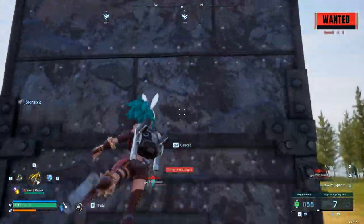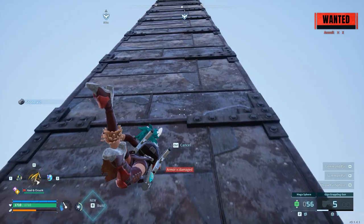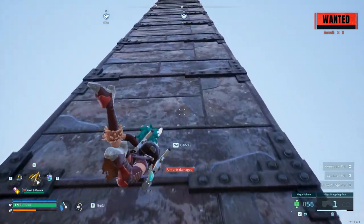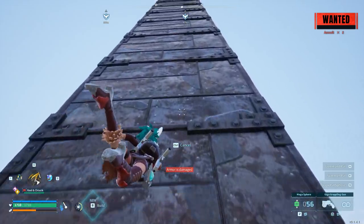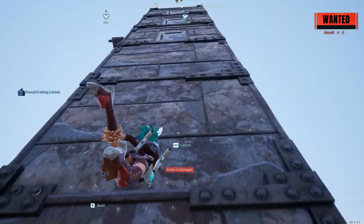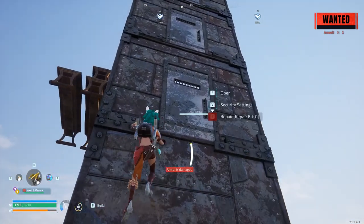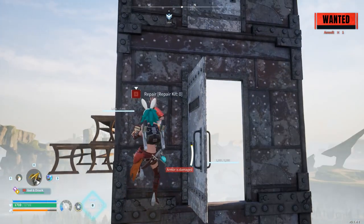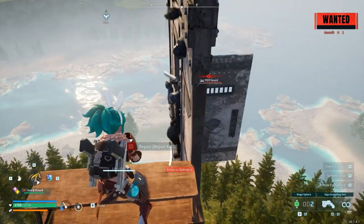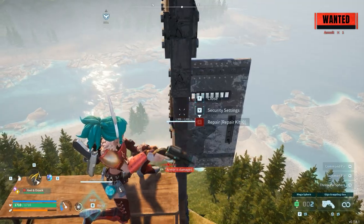Shoot the hookshot into the ground through the door to start a hookshot glitch. Here you can see that the police are trying to spawn, but they have no solid ground to stand on, so I open the door for them to be able to latch onto the doorframe.